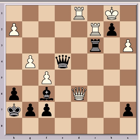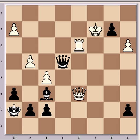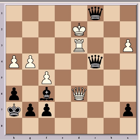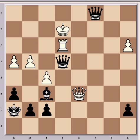Best play continues rook d3, then rook takes c2, king takes c2, queen c4 check, king d2, b1 queen — mate in three. White has no way out, no checks or any kind of sacrifice to prolong the agony. Then queen bc1 check, king e2, queen e4 check, rook e3, and queen takes e3 mate.